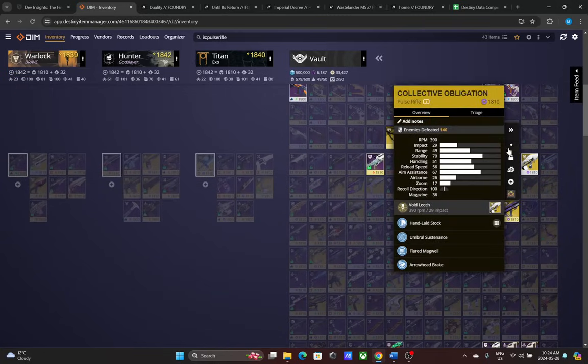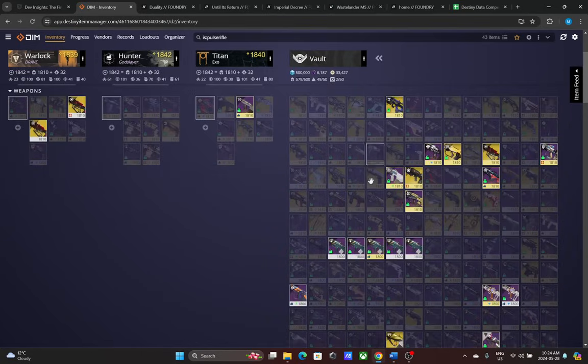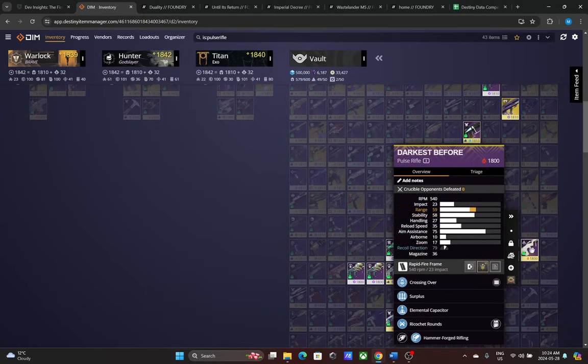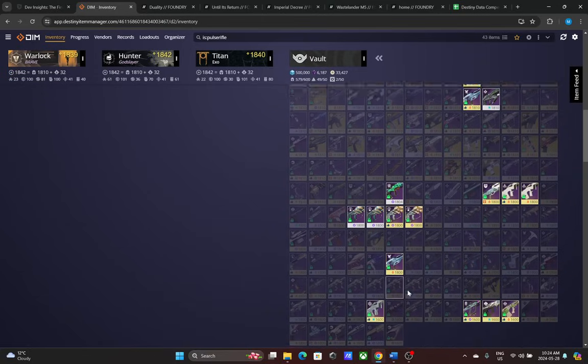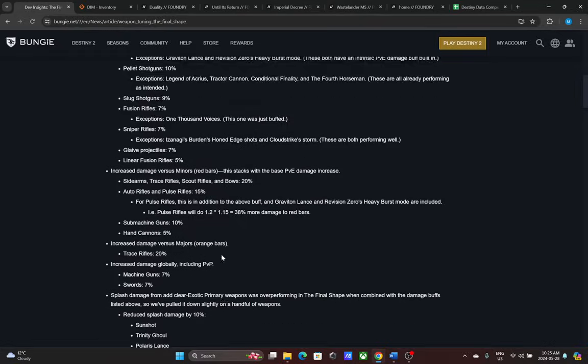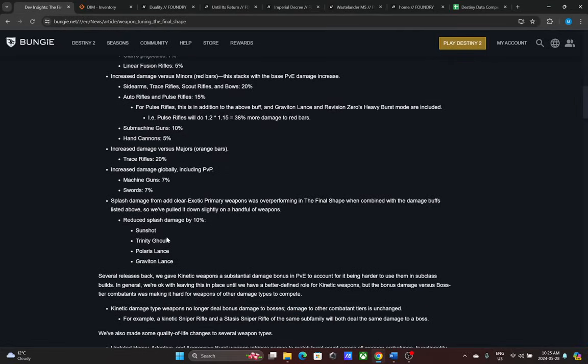Collective Obligation is another weapon I've always wanted to build around. It's a unique playstyle that I haven't had time to explore because void hasn't been in the artifact for a long time. But Collective Obligation is going to be very strong — it can spread weaken, which is a 15% damage debuff, and can spread suppression and volatile depending on your build. That's around a 25% buff on the weapon itself, plus all those debuffs. I'll be running Collective Obligation and Bad Juju early in Final Shape to see how they feel.